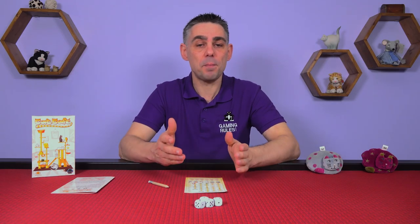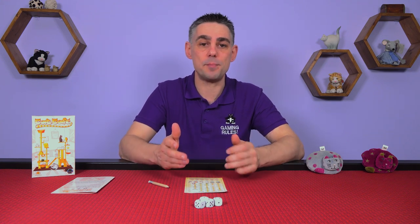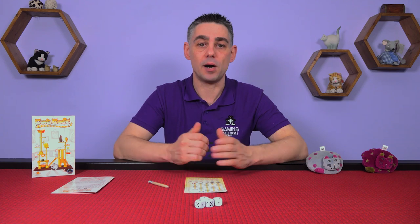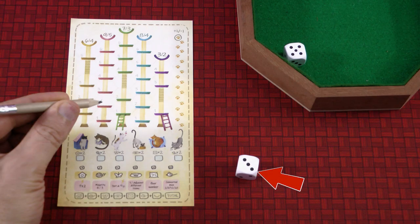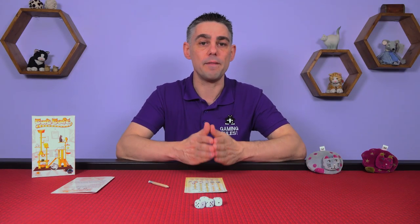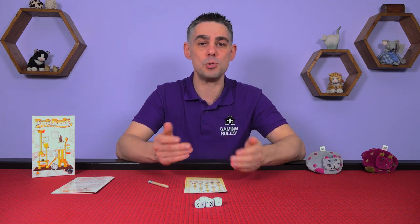This phase of the game can be played simultaneously by all players, but I would recommend when you first play the game to take it in turns to ensure that everyone is doing it correctly. You may either draw an item on your sheet or pass. If you choose to draw an item, look at the value on the dice that you took earlier and the value on the central die. One of these values determines what item you draw and the other value determines where you draw it. It is your choice which die you use for each.